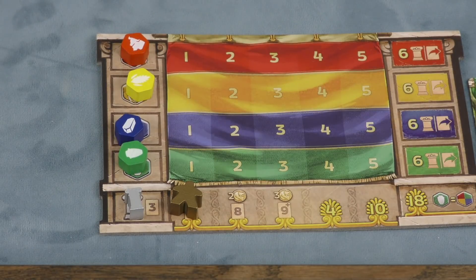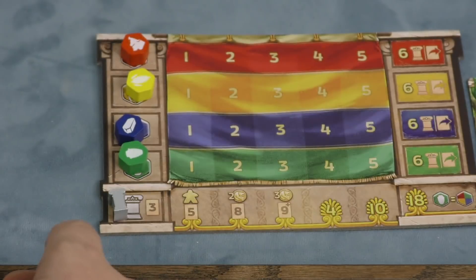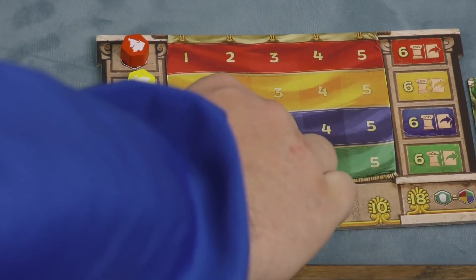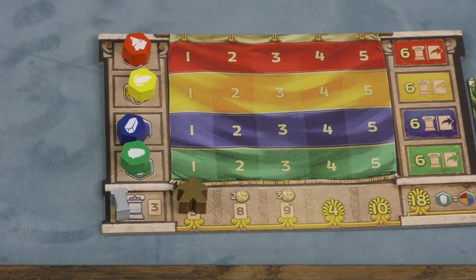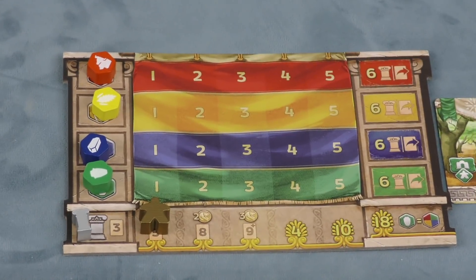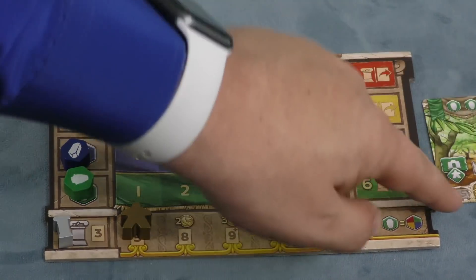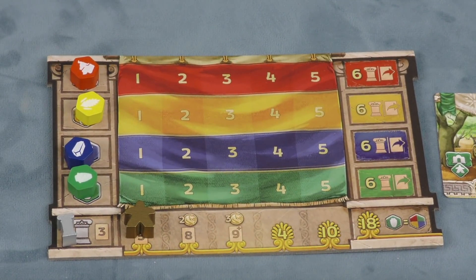Any time you get one of your resources up to six, you can move this, getting a bonus. This adds a merchant to the marketplace, these give you coins, and then these are worth points at the end of the game. If you get all the way here, you can use one of your resources — in this case, green becomes wild. Also, if you get to end six on one of these resources, you can take one of your properties and develop it for free. Properties start on the lower side, but you can develop them where they'll be worth more points and do better things.